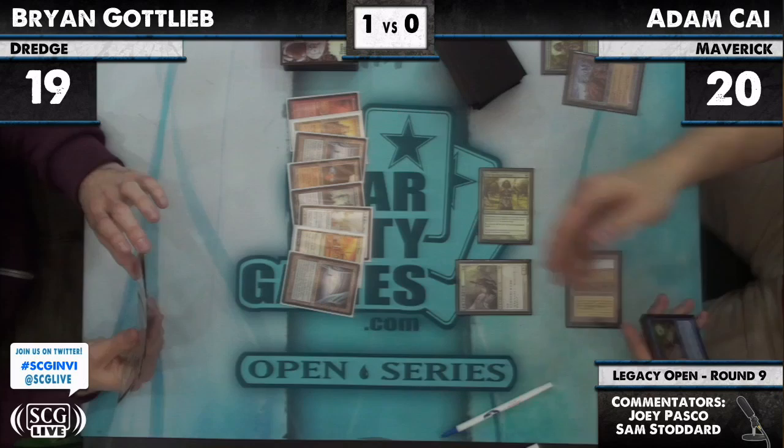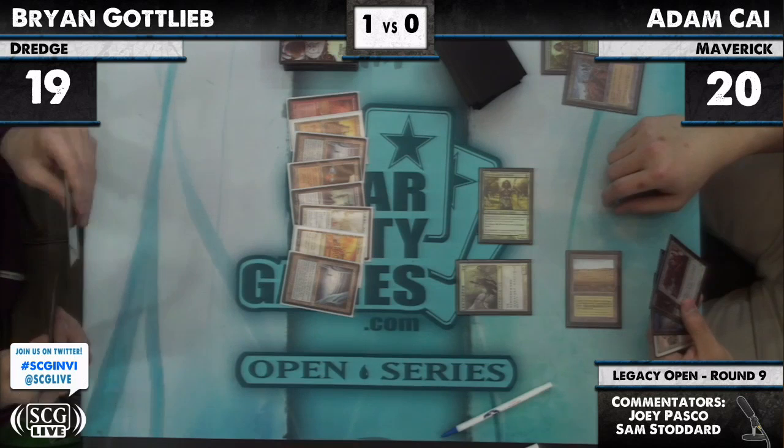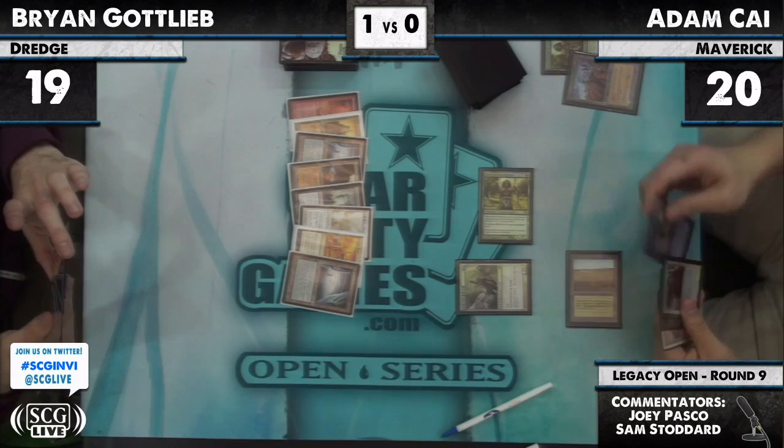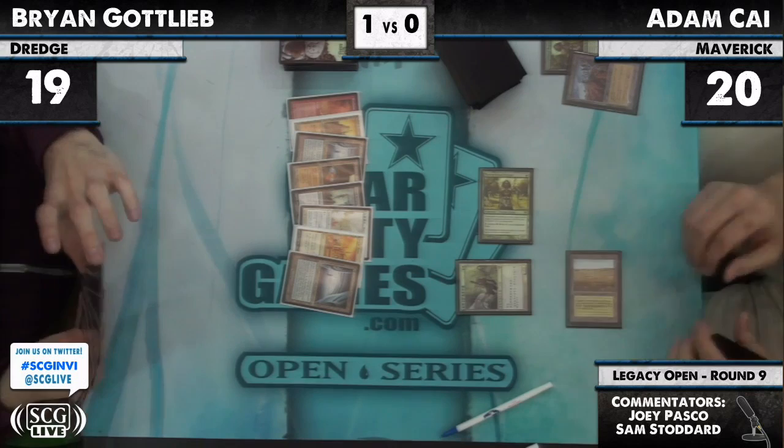So now he's got to draw a land. This is rough for him. He's going to be drawing and discarding pretty soon. Mike Flores was talking about how he played Dredge earlier in the tournament — his opponent dredged 22 cards turn one and didn't get a single sac outlet, no flashback card, just hit the Bridges and Narcomoebas with no way to sacrifice anything.